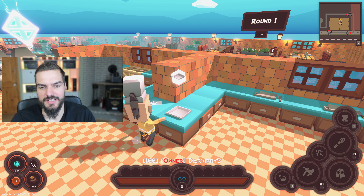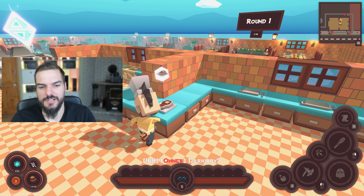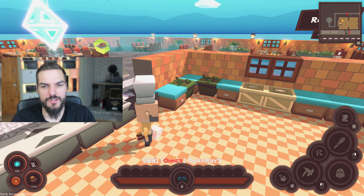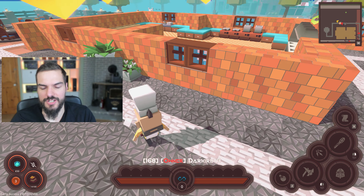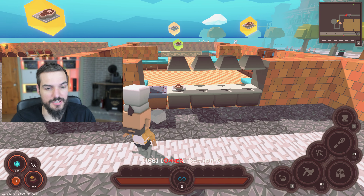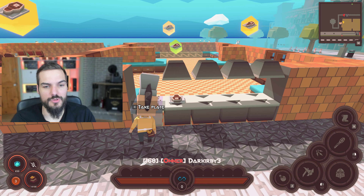Now you can put your steak on the plate. When it's done, you place your finished recipe on this table. When the monster reaches this location, he is going to eat the plate. Then you are going to be able to retrieve the dirty plate and wash it.